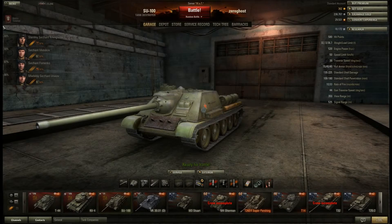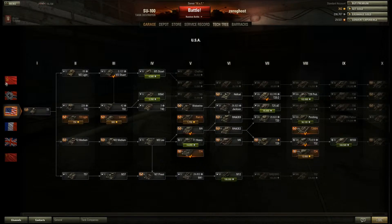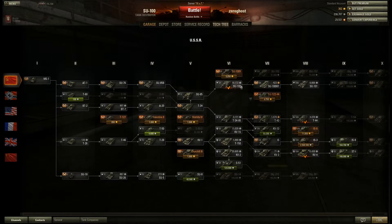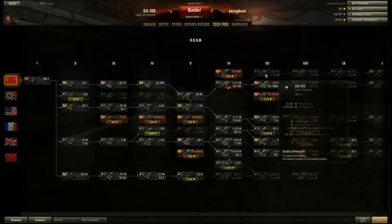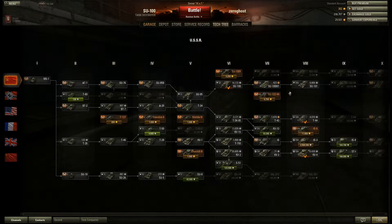Welcome ladies and gentlemen, this is Zero from TechDragon.info, and today I bring you something slightly different. We're currently looking at the SU-100, and if we take a look at the tech tree — the rushed one — we see that the SU-100 splits up into the SU-100M1 and the SU-152. A lot of people are going to be wondering which tank do I want to go for: the SU-152 or the SU-100M1? I'm here to hopefully help you figure it out, at least a little bit.